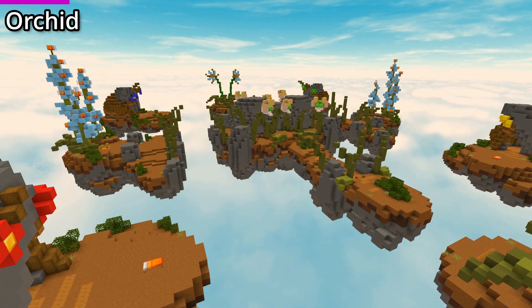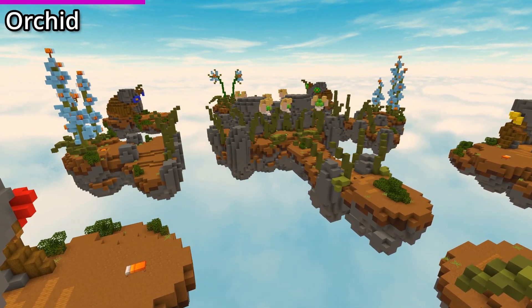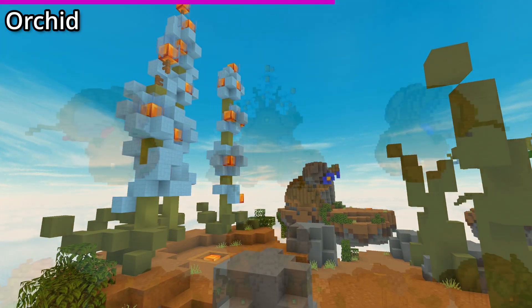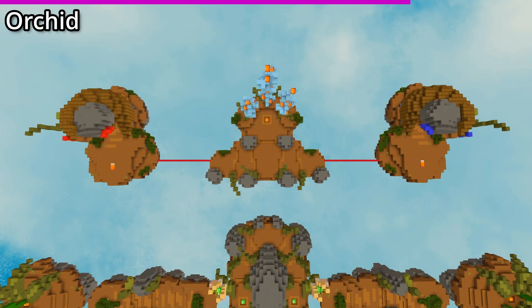This is the first of three 3's and 4's maps that was released, called Orchid. This map looks to have taken heavy inspiration from the solo and duos map called Lotus. This map is a side diamond rush that uses a minimum of 32 blocks.